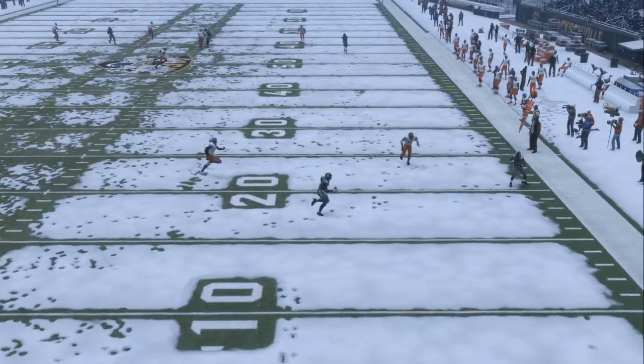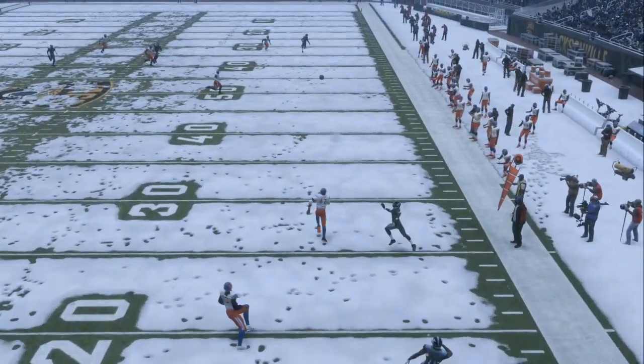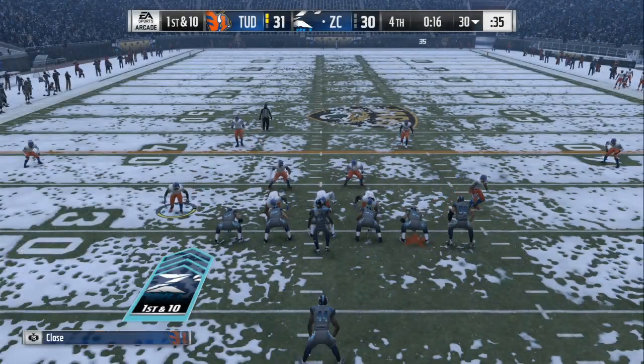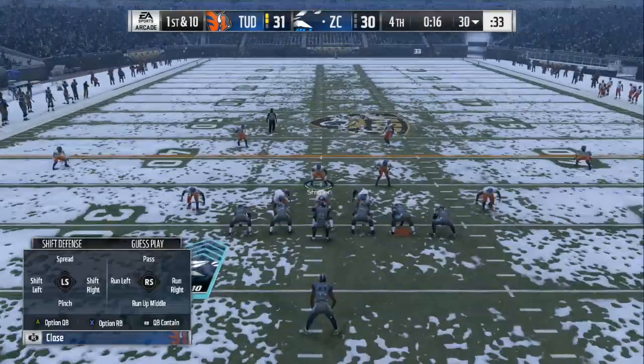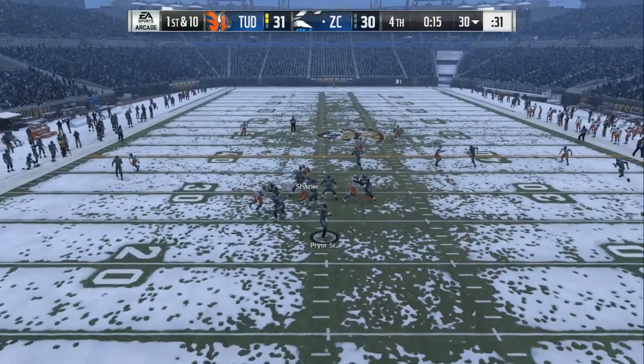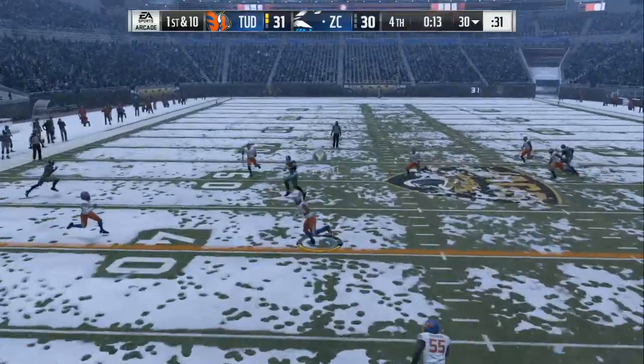then you can get away with sending 3, as long as 2 are coming up the middle and 1 is coming up the edge. Because you want your quarterback's accuracy to drop down while he is scrambling. In my 3-4 you can see me blocking everything in the middle and I bait the quarterback.